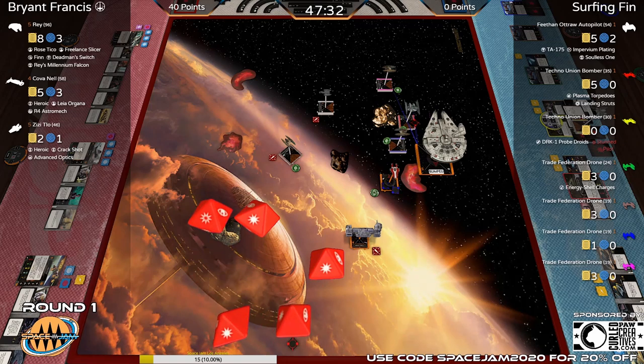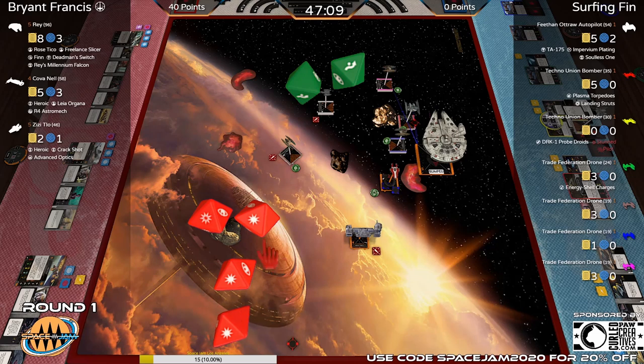Four dice incoming on Rey with the target lock — all hits. He uses Rey's ability. He added a blank with Finn, so had the opportunity to do five hits: that's half on the bomber already. The crit is a direct hit! ZZ should be able to finish this off. Down to one hull on that bomber. ZZ has a range-two shot, so two-on-two dice, but that will force the Hyena to roll two paint — ZZ will very likely get two hits.